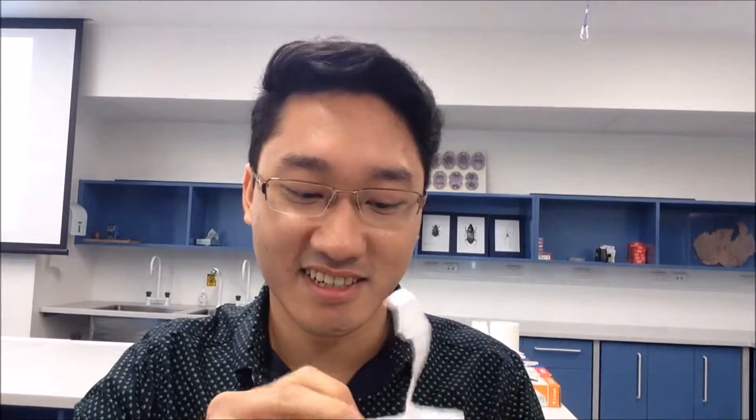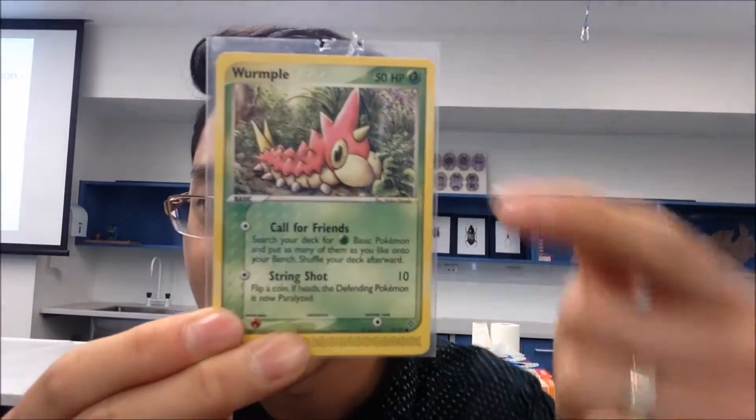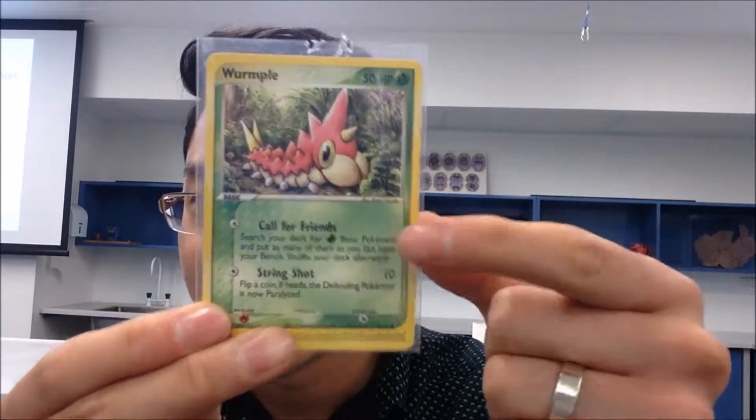We're not opening packs today, we're opening a letter — surprise! This actually came from France, by the way. Bonjour! And this is a big reveal: it is a Whimsicott. Why is this so special, you might ask? It's because of its ability. The first move is called 'Call for Friends,' a very common type of move for grass-type Pokémon cards.